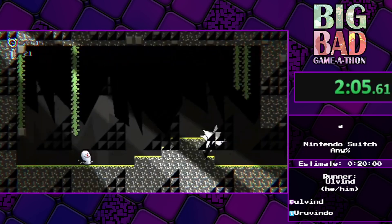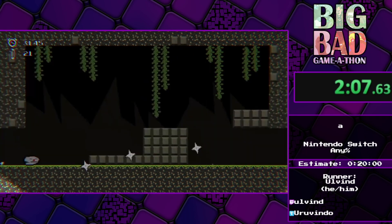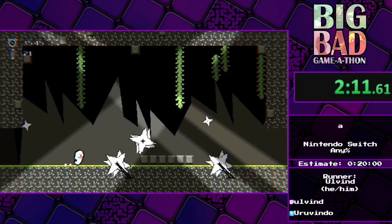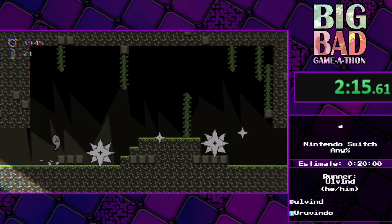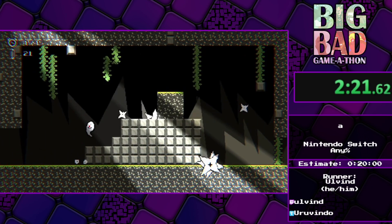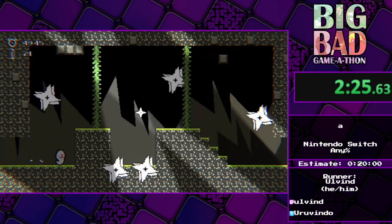The power of your jumps is actually defined by how hard you press the button. The Y button is to sprint, the B button is to jump, and the A button does absolutely nothing.